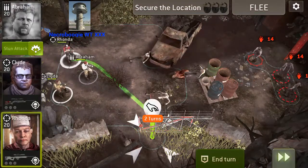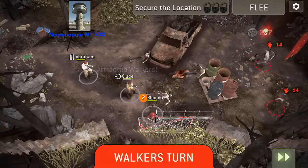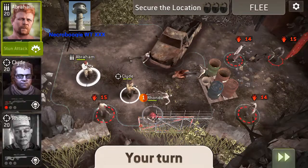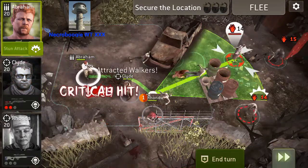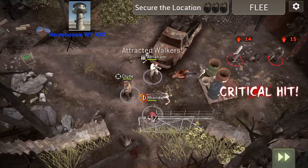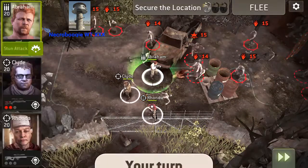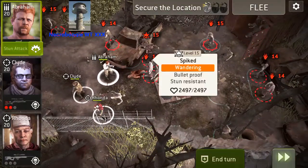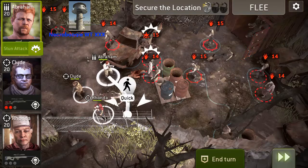I'm gonna use Ronda for this. Okay, we have our first spiked walker — there you go, level 15, it's got quite a few hit points.